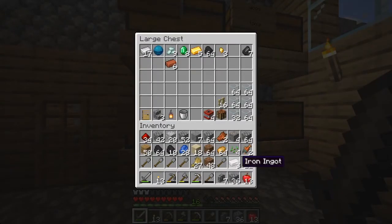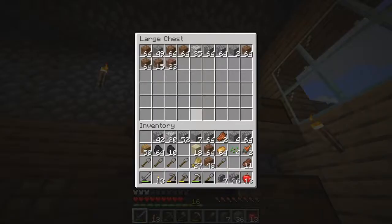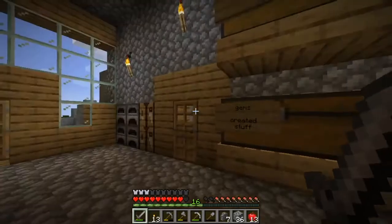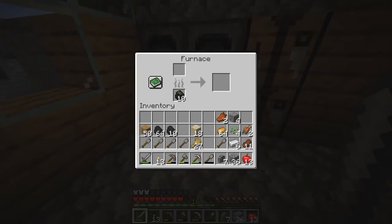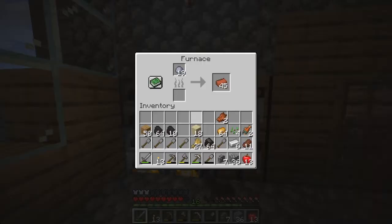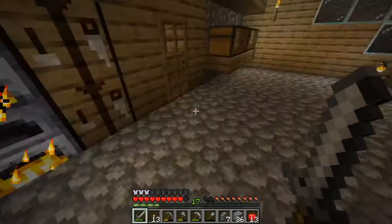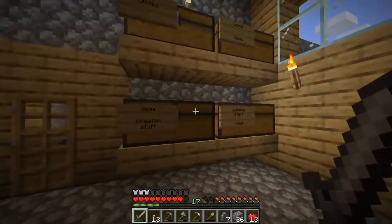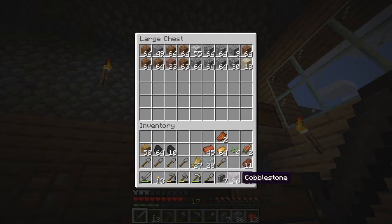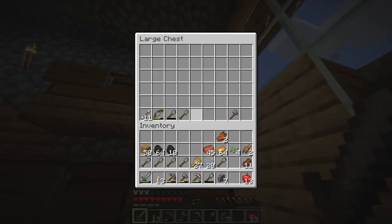I'm just going to go through and kind of sort my inventory. Another thing that we did was we dug in the little mineshaft some, so we do have a little bit of extra stuff gathered now. We managed to find a little bit of redstone and some lapis. So now we have lapis — it'll come in handy later whenever we do some of the enchanting and stuff.